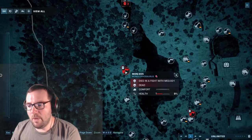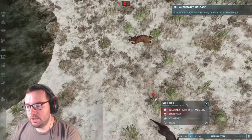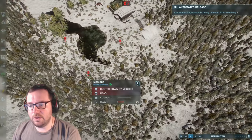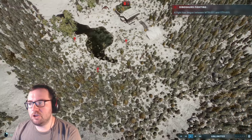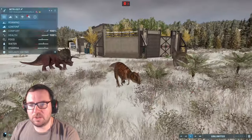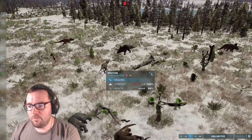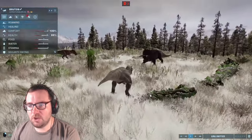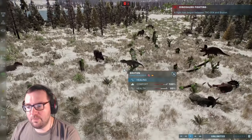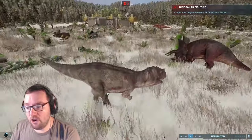A Monolophosaurus died to a Megalosaurus, and a Nigosaurus also dead to a Megalosaurus. A Metriacanthosaurus going after Styracosaurus — they're calling it off at 100% against 53%. Bruton looks like he's going after a Triceratops — 95% against 100%. I think Triceratops will get the first hit in. Oh no, Bruton gets the first hit instead!